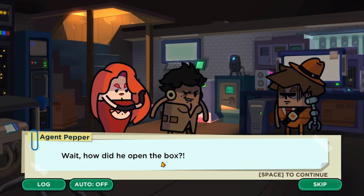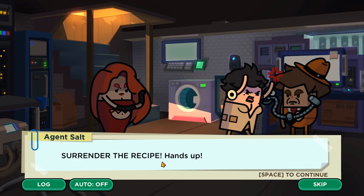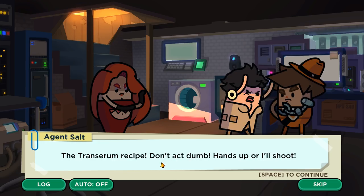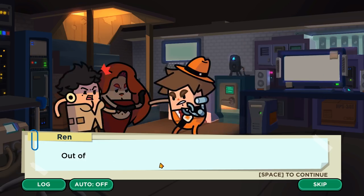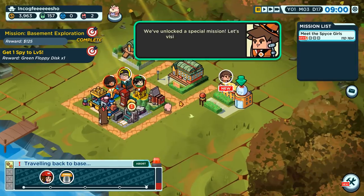Wait, how did he open the box? With his hands! Surrender the recipe — hands up! What recipe? The Trans Serum recipe. Don't act dumb — hands up or I'll shoot. Out of my way. You're not going anywhere. We've unlocked a special mission — let's visit the mission hub.